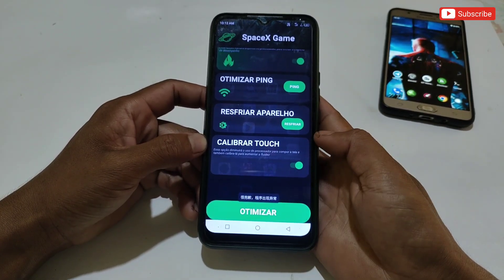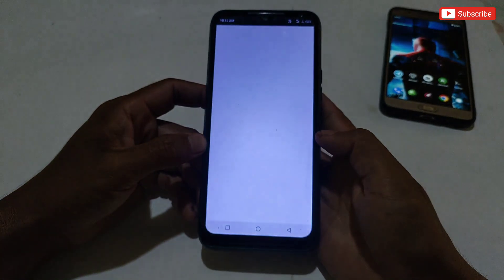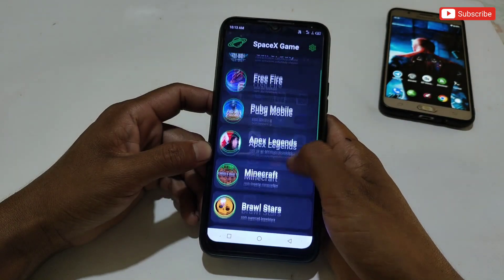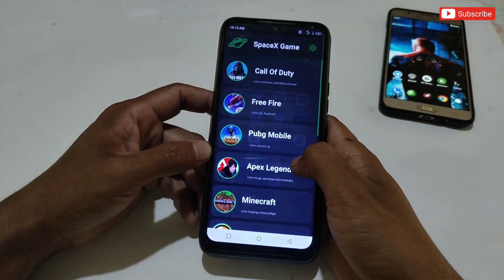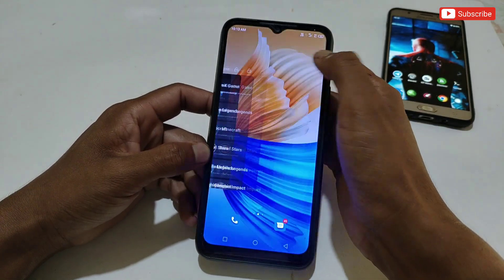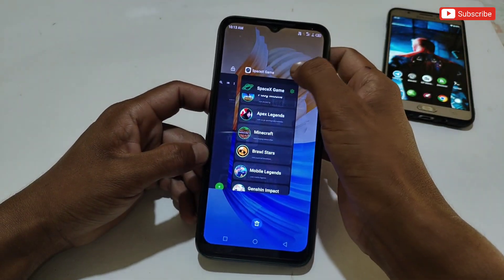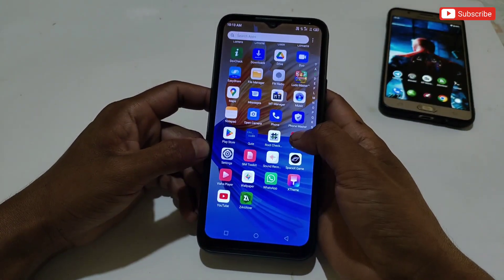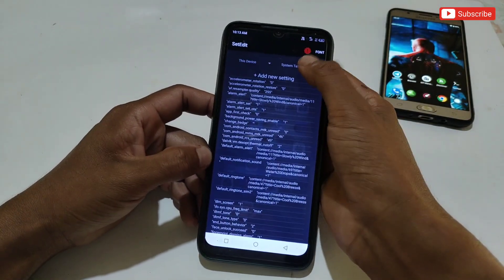After enabling all the tweaks, tap to optimize. When you tap on optimize, the app will close for a while — don't worry, the tweaks are applied successfully. Now simply lock or run the game booster in the background for better performance. One more thing you need to do is set edit commands: open the Set Edit app and apply the given commands in the system or global table.